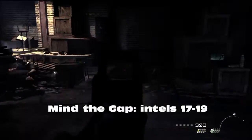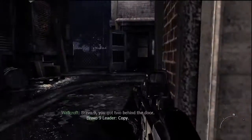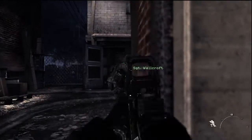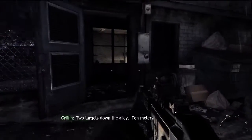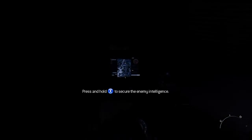Mind the Gap — there are three Intels again. Right at the start of the mission, you won't have to do much — all the enemies get taken out for you. Be in that room where I'm looking right now, just walk forward, and right at the back on the left is the first Intel of three in this mission.